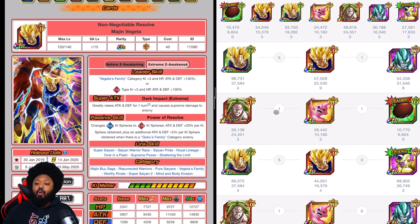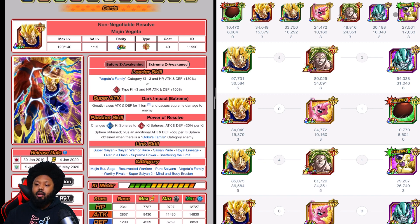Just for example, if you don't have this Majin Vegito — which would be surprising, but it could happen — and you don't have Broly, you still have some options for the physical stage.